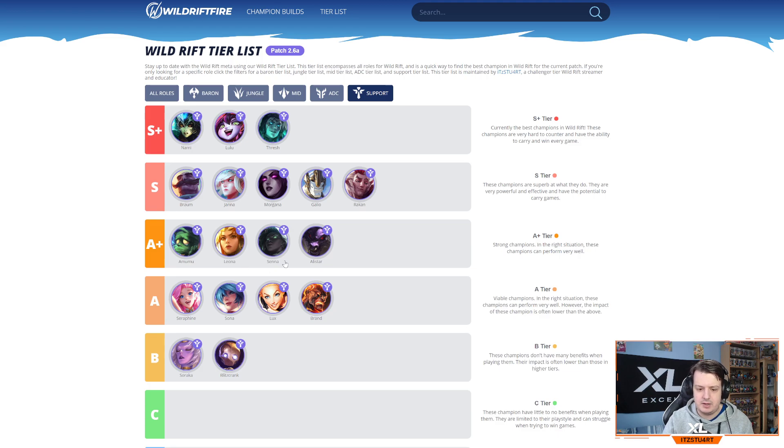Senna got nerfed but is still quite strong in the support role — she doesn't offer as much crowd control, shielding, or healing as others, but she can scale into a carry support in the late game. Alistar is still up there — he struggles against enchanter supports and mobile champions like Thresh and Rakan who are hard to catch, but with Headbutt-Pulverize and Hextech Rocketbelt you can definitely catch enemies off guard. I've got to try and finish the support section quickly now.